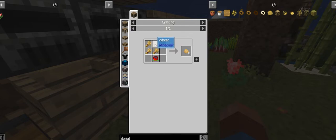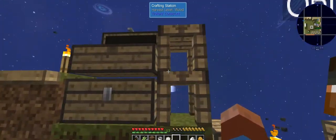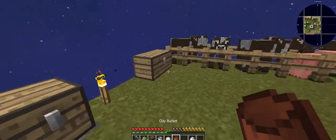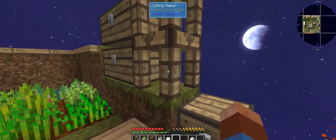Now we have access to this, and I made some dough — it's easy, just a recipe for wheat and a bucket of water. It can't be a clay bucket; it has to be iron or above for the dough. I've got one, so I can make a donut.